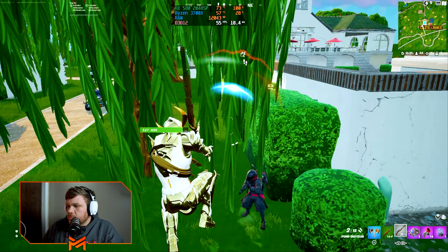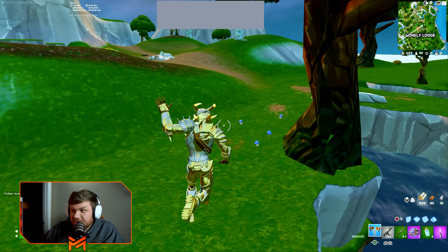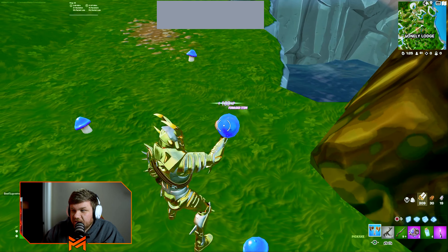We're going to test the RX 580 with 2048 stream processors in good old Fortnite — on build, no build, on DX12, and on performance mode. Performance mode is definitely going to shock you, so make sure you stay to the end of the video so you don't miss out on those high FPS numbers we got with this crazy cheap graphics card.